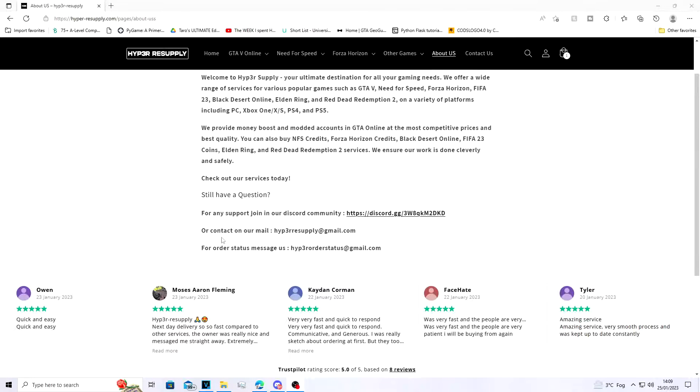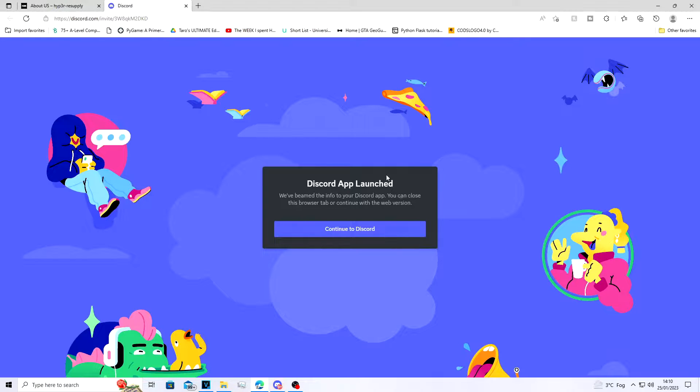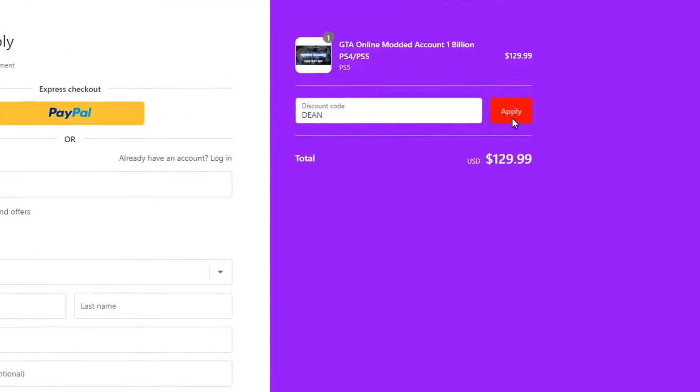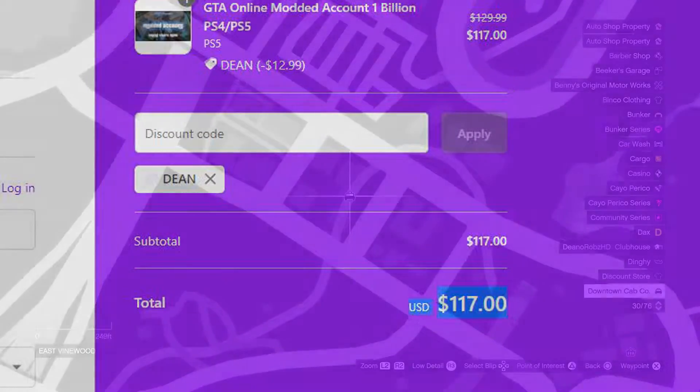They are legit — very straightforward to the point. They also do kind of giveaways on their Discord, so I'll leave a link to their Discord in the description of my video if you want to check them out. They also added a 10% discount at checkout — go ahead and type in 'Dino' for that 10% discount.